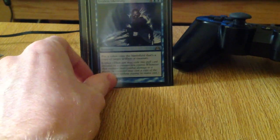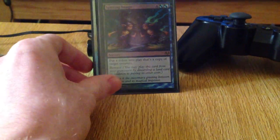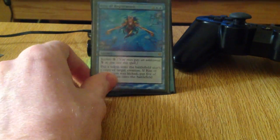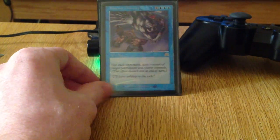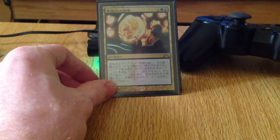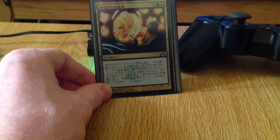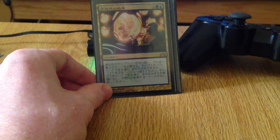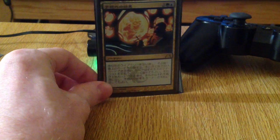Then we have Stolen Identity to steal and make copies of things. Spitting Image also makes copies. Rite of Replication also makes copies. Bribery to steal things. Blatant Thievery to steal things. Unexpected Results, because random is always fun — and because the deck is built so that every cascade is good, therefore every unexpected result should also be good.